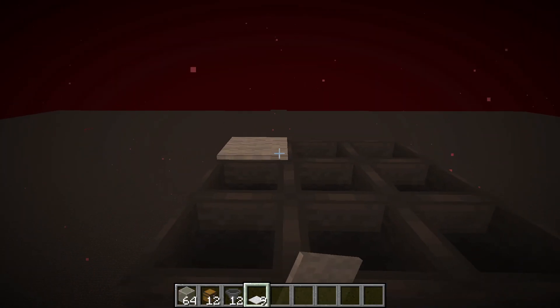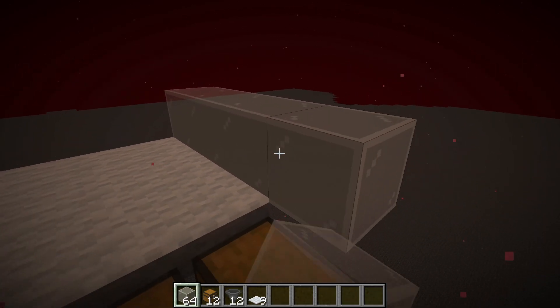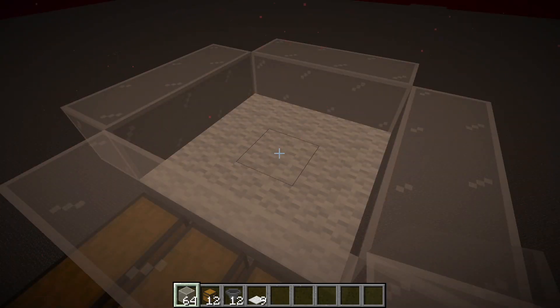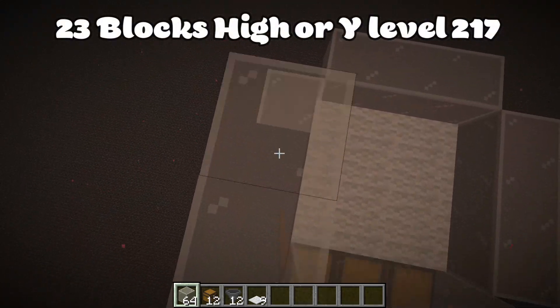Now grab your carpet and place carpet on top of all the hoppers. Then make a 1-high glass wall around the hoppers. Now you want to build these glass walls 23 high, or until your Y level is 217.